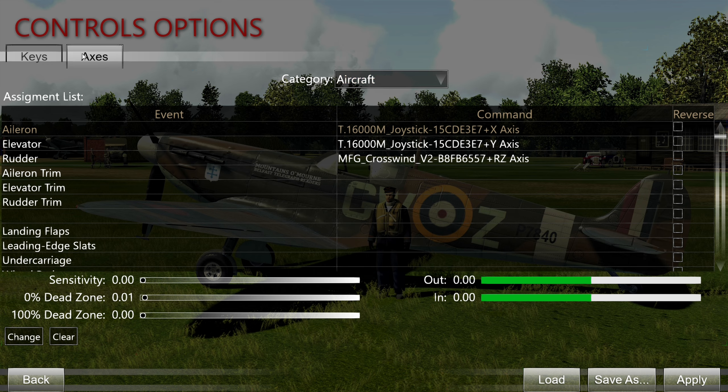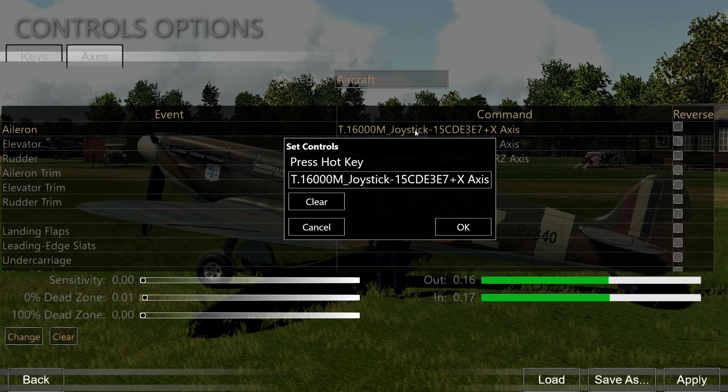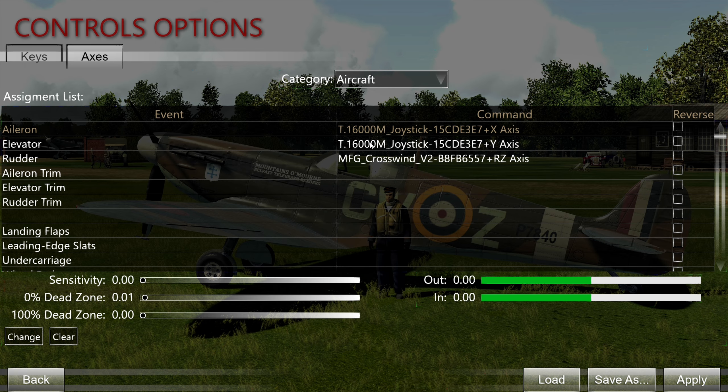Inside the controls, the first thing we're going to look at is the axis tab. This is where you're going to bind your controls for the joystick, yoke, or whatever you're using. For aileron, in order to have this recognized by the game, you actually move the stick around. As you can see down below, there's actually in-game response being shown. The same goes for the elevator and the rudder.